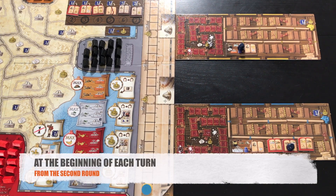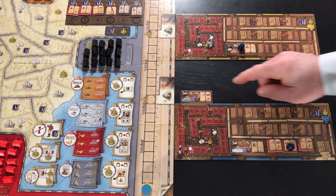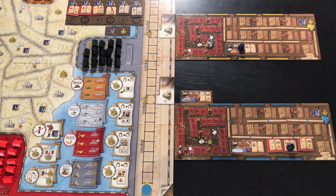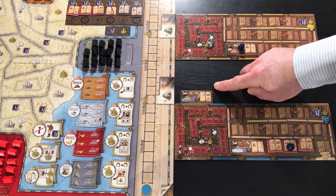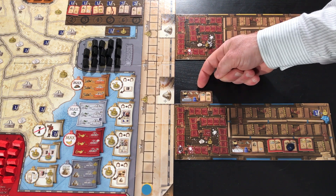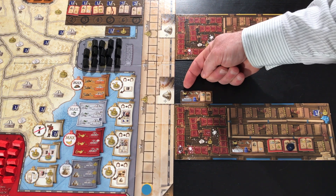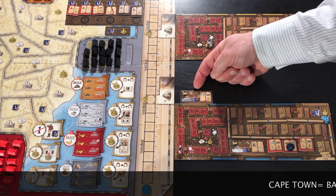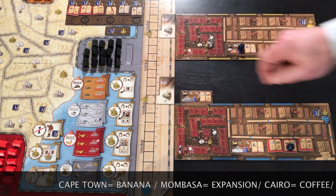Going on to the planning phase, after doing our regular actions, we will draw an additional starting tile and give it to our opponent. We will then do his actions indicated on the tile. The 3 icons on the top left will represent the companies that will expand. The banana icon represents Cape Town, and the expansion icon represents Mombasa. You will find the same symbols on the appropriate advancement track.